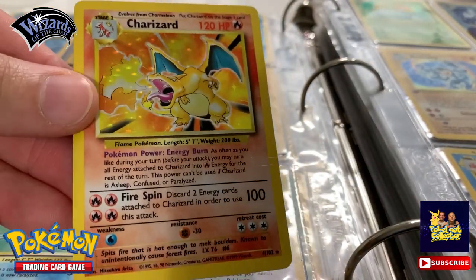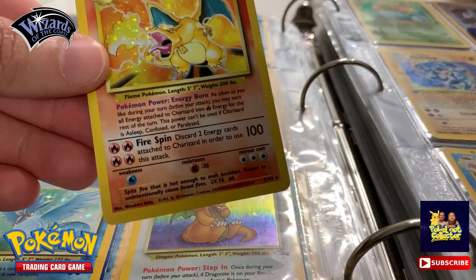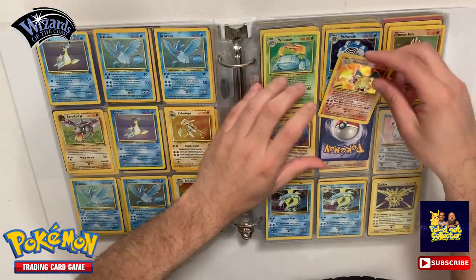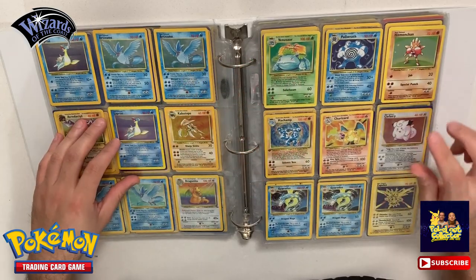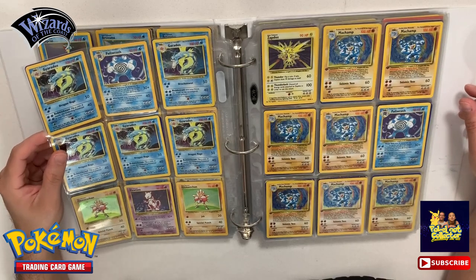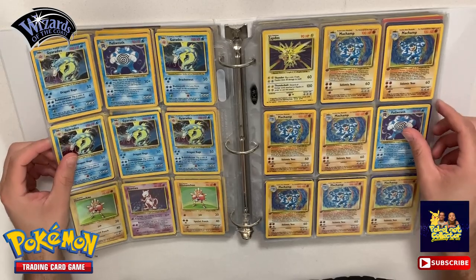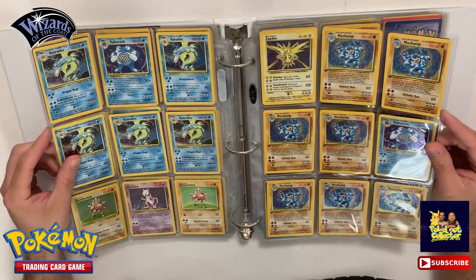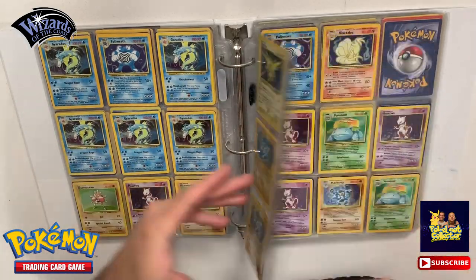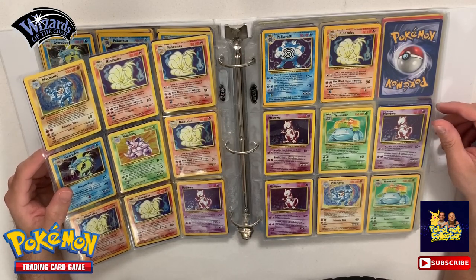This one has some scratches as you can see. I got my other one right here, and then we do have another one in the other notebook. So that's another Charizard there. Venusaur, Hitmonchan - we've got a bunch of Gyaradoses. Mewtwo's here - these are all Base Set holos. Polytoad, Zapdos - that one just took a little beating. Got some Chansey. Switch the page - we got Nidoking, got some Ninetales.